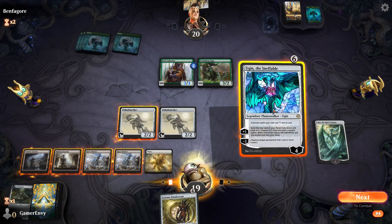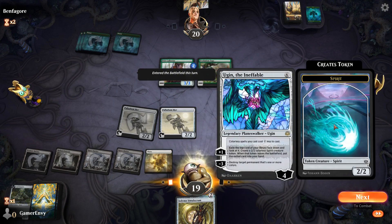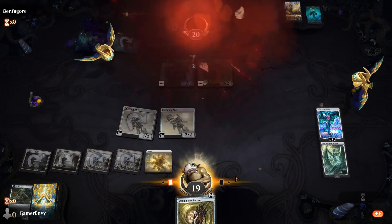Let's go with Ugin in the notebook. Recklessness and fear - I'm gonna blow him up.